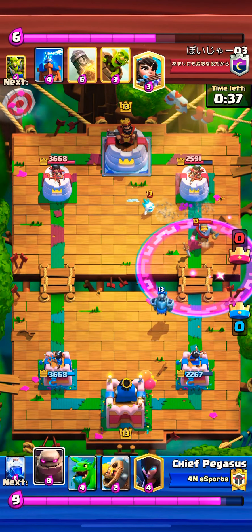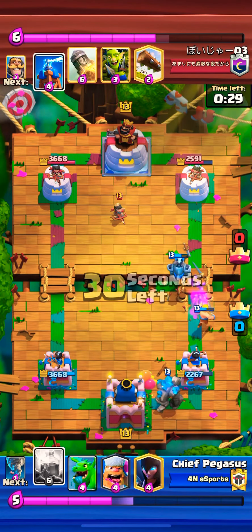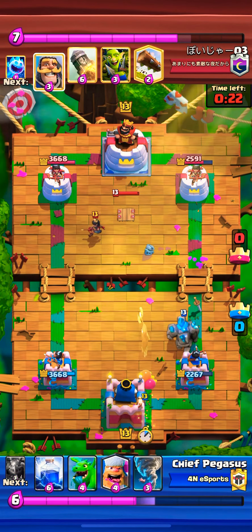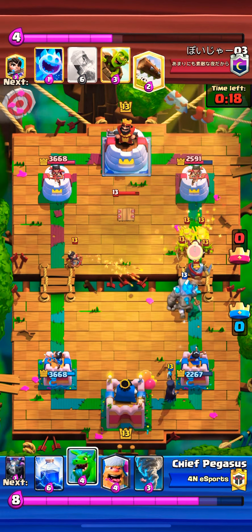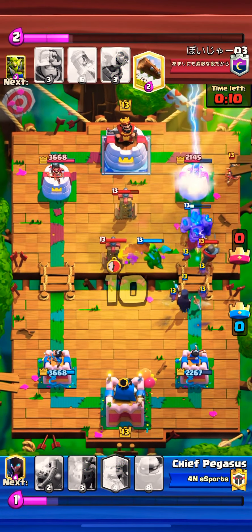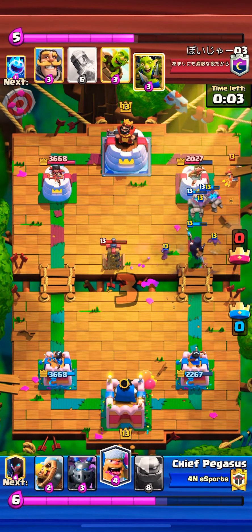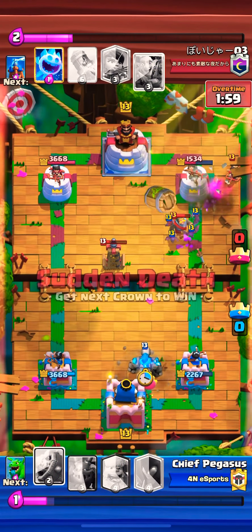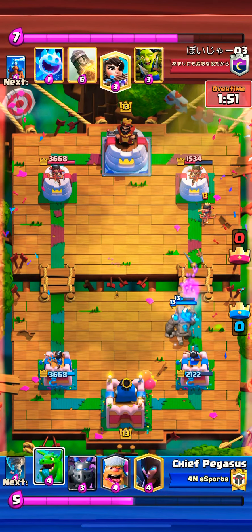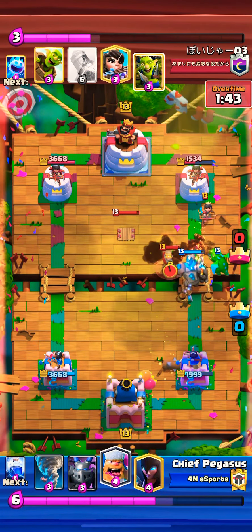I do a higher mega minion so we can take care of the night witch — we don't want that getting to our tower. This time I got a good read on the goblin barrel towards the right side, so I got my barber there. I already had the golem ready in the back — here we go with the night witch play. I know I'll need the lightning here to bypass through this tesla. I wait — maybe not on this try — but I did lightning it. We're at that tower with the bats.